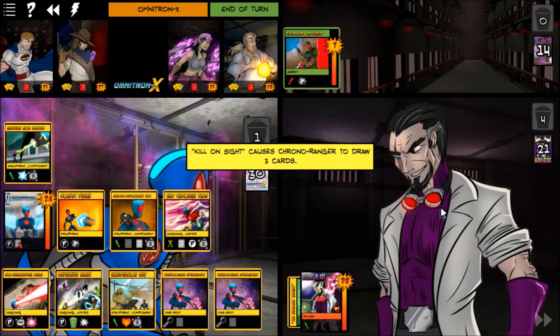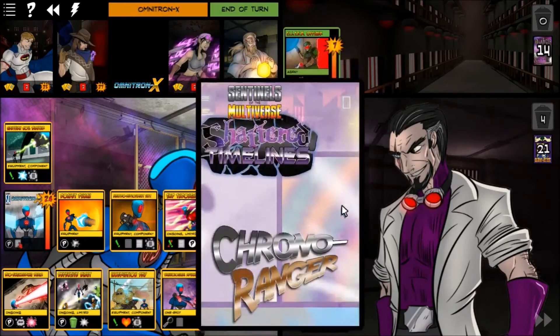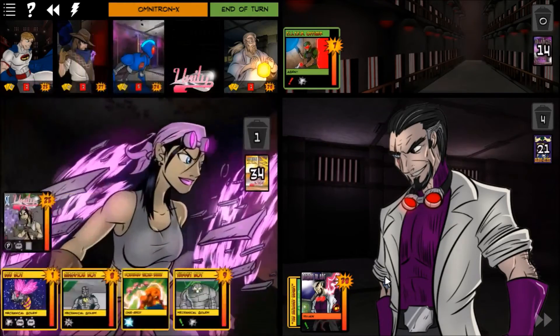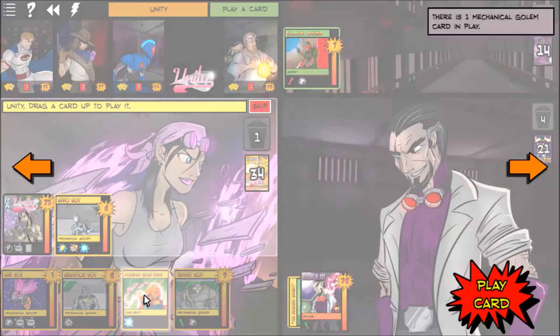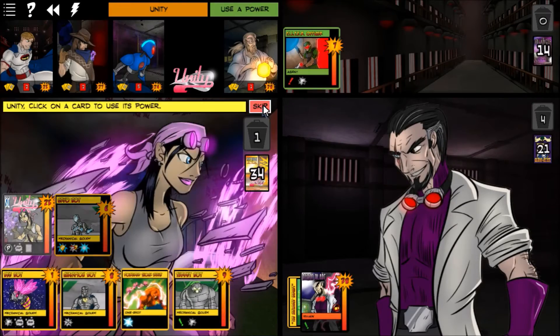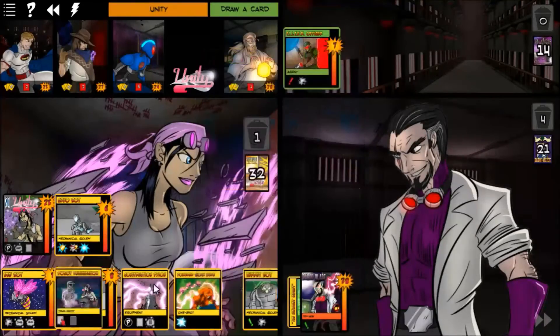Because the Mobile Defense Platform was destroyed, Chrono Ranger collects his Kill on Sight bounty and draws three cards. Unity didn't draw any equipment, so she skips everything and draws two cards. The Construction Pylon she drew will let her put two bots into play next turn.